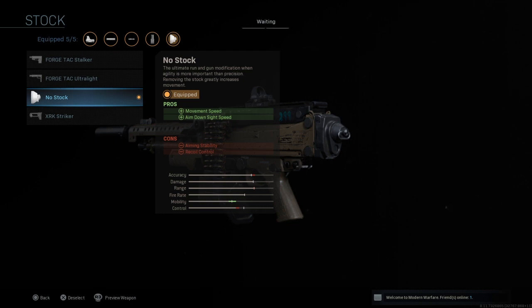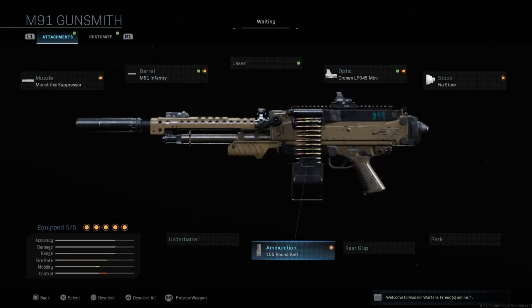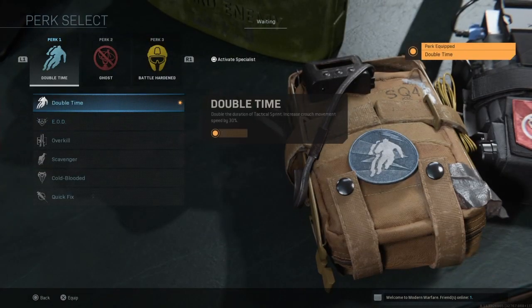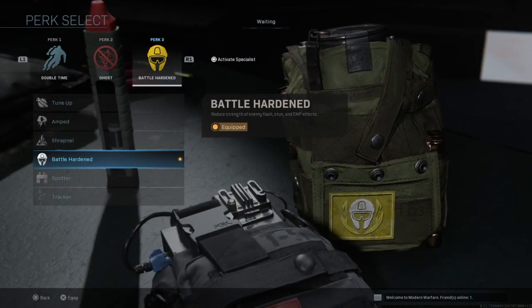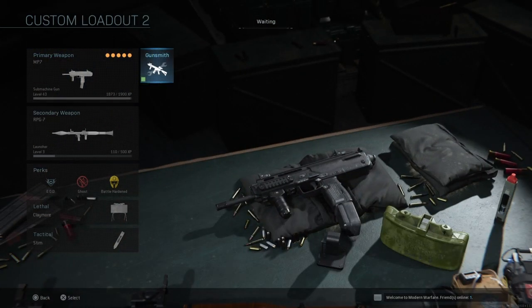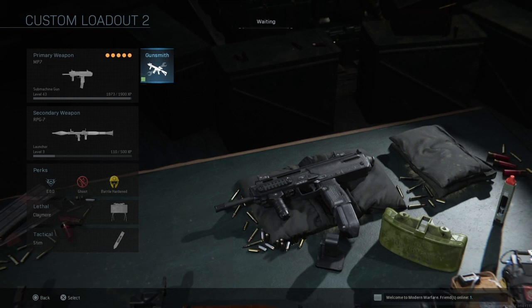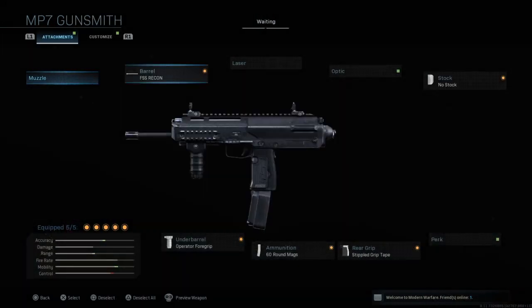After the sight, I'm using the No Stock attachment, which increases movement speed and aim down sight speed again, so you'll be able to move quicker and win more gunfights. Then I have the 150-round drum magazine — on Shipment you won't have to reload much at all. Honestly, any LMG on that map will let you dominate. I only included one LMG in this video; otherwise they'd all be LMGs since that's what everyone uses on Shipment.